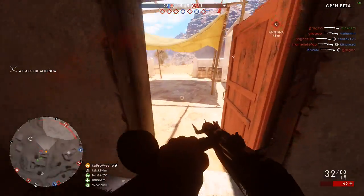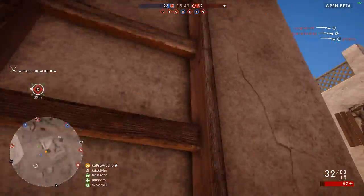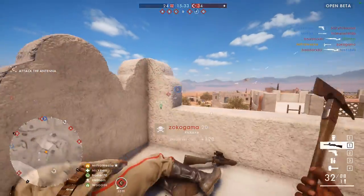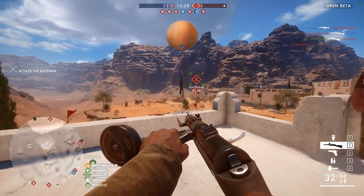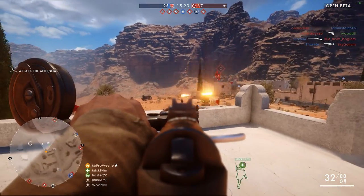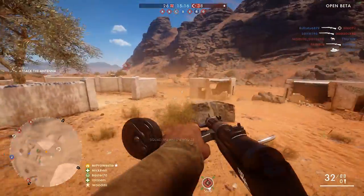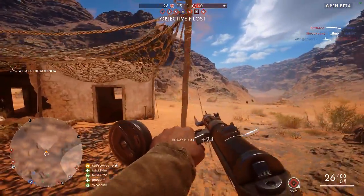You might think that might get a little bit boring after a while, but the town layout on Sinai Desert, with the D and C flags specifically being the two points up for contest, there's plenty of variation in cover, verticality, and hiding spots to keep you entertained all the way through the round — and that's not even to mention the destructive nature of that cover. You can't get away with simply camping the same house all round. People will find you, attempt to kill you, and if that doesn't succeed, they'll just flush you out of cover by simply destroying it.